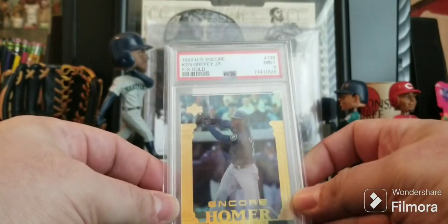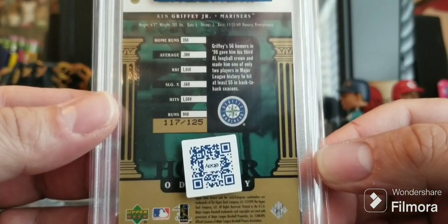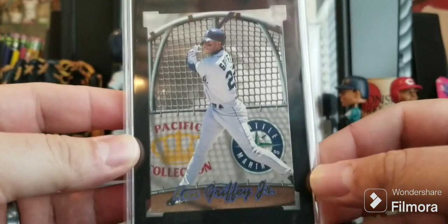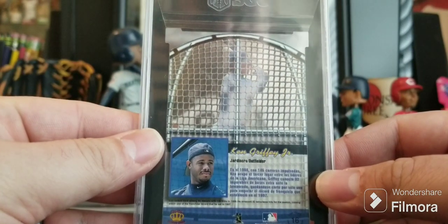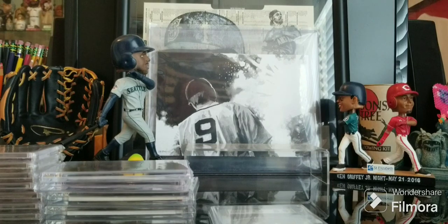I got some graded ones here — 99 Upper Deck Encore FX Gold. This is one of those sneaky cards with a really nice foil finish on the front, and it is serial numbered to 125. That's a good one. I haven't shown these two off yet, so no time like the present — 99 Pacific Crown Collection In the Cage. Beautifully designed card by Pacific; it's just freaking awesome. And considering how delicate it is, they hold up pretty well — it's just a well-designed card.